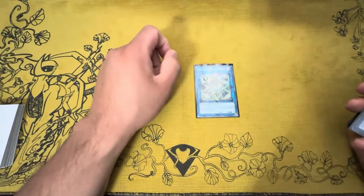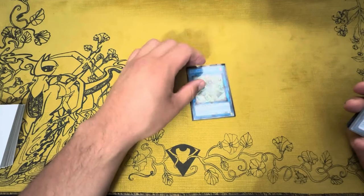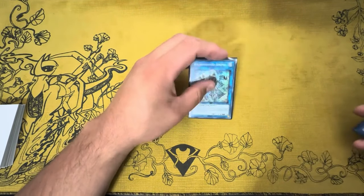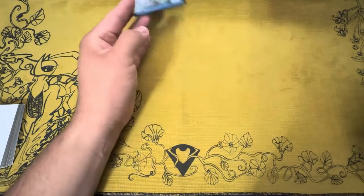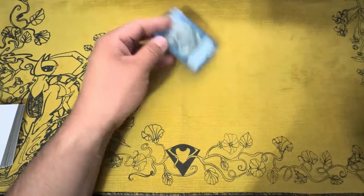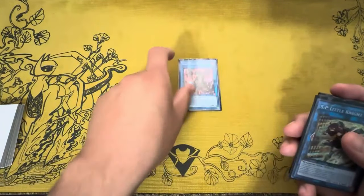On to the extra deck — we unfortunately lost Link Haribo, but we still have Anima. I think Nibiru is still going to be super powerful in this upcoming format because Snake Eye Fire King, and potentially pure, are still around. The plan is: summon Nibiru on their turn, then on your turn link something into Anima and absorb the token.